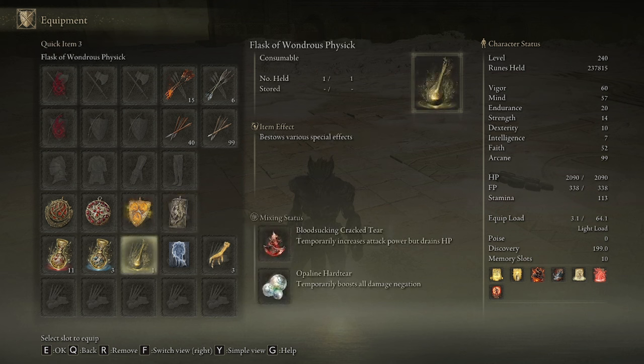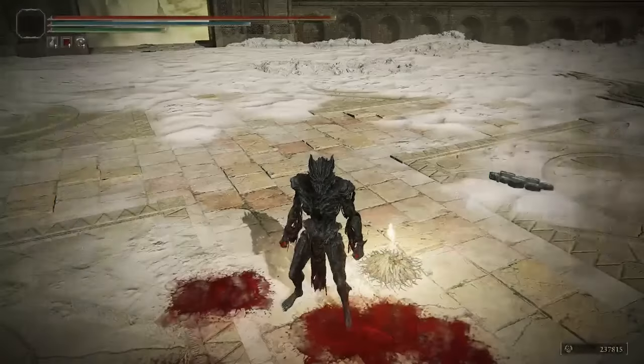In my Wondrous Physick, I have the Opaline Heart tear for a further increase to my defenses, then the Bloodsucking tear for a 20% increase to all my damage. The HP drain can be detrimental since this is a long fight, so feel free to use another defensive tear like the Crimson Vars tear for HP regeneration, or the Crimson Speel tear for more max HP.